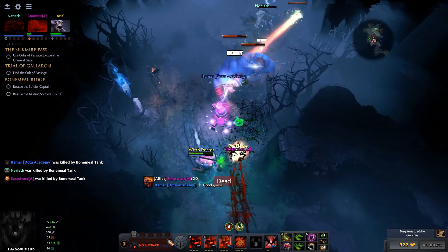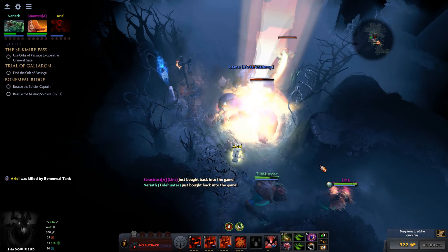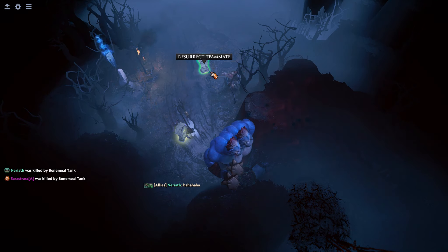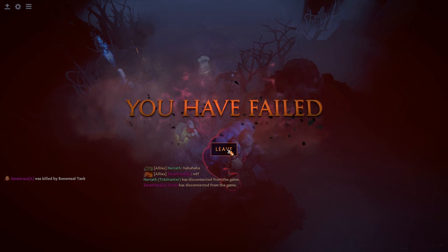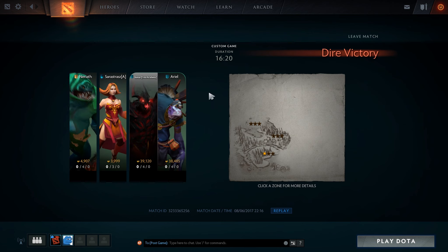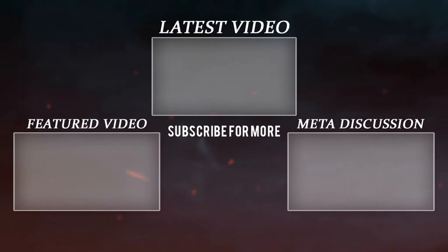Oh jeez — is that how we're going to end? They pulled back. I don't even have buyback. So close — nah, that's it, that's actually it. Well, this has been the Silt Breaker Campaign. We failed this one, but duration was 16 minutes and we actually got one star. We didn't explore the whole map obviously. Thank you guys for watching, hope you enjoyed, and we'll see you in the next one.